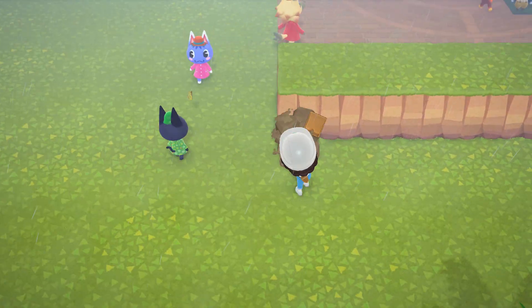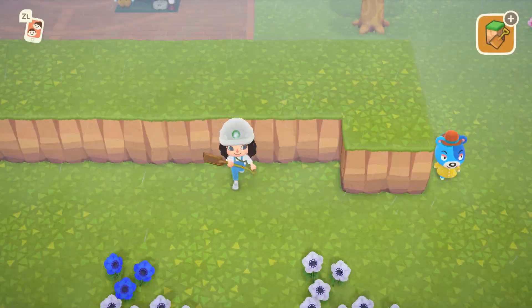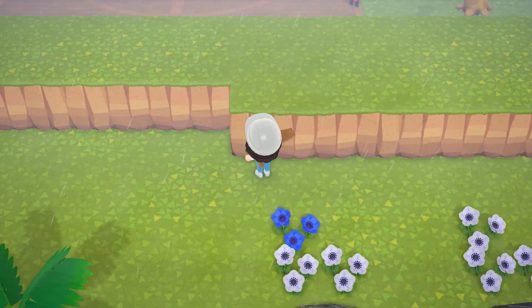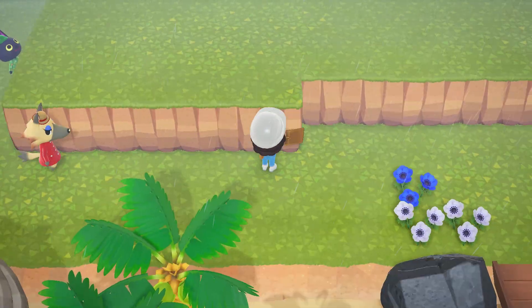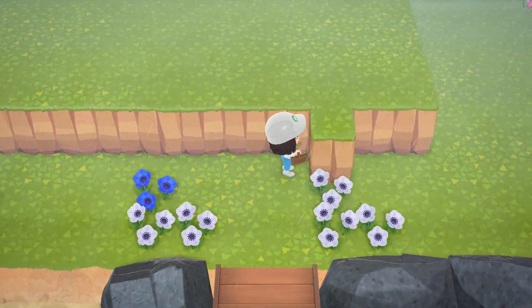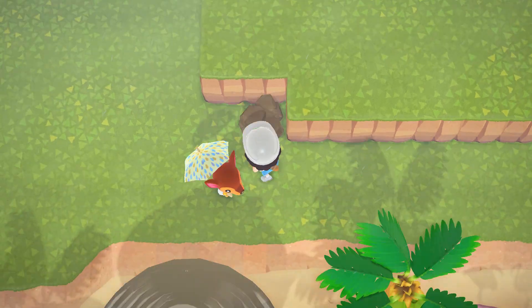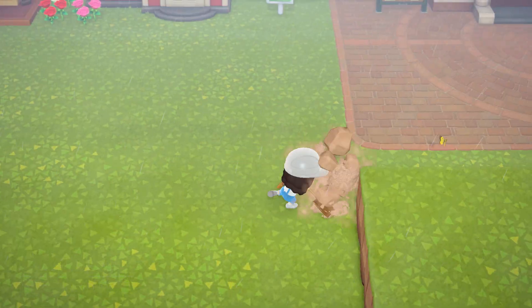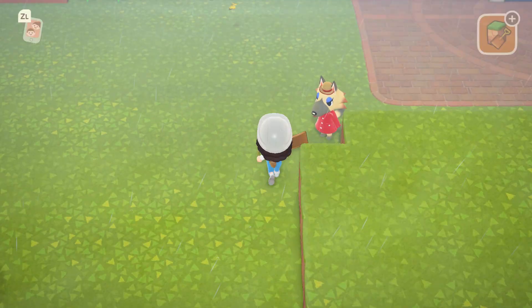I'm beginning with terraforming a large block along the southern coast of my island to provide a very nice viewing area, and I'm planning to take this along the entire southern coast at some point, as well as up along the eastern coast. The reason I'm doing this is because I'm planning to have quite tropical beaches and I'd like to separate them from the more European style areas I have planned for the center of the island.